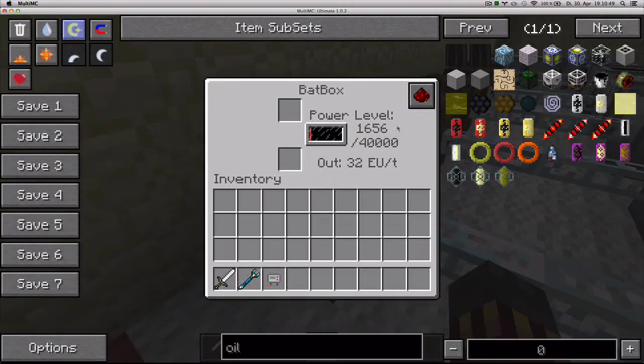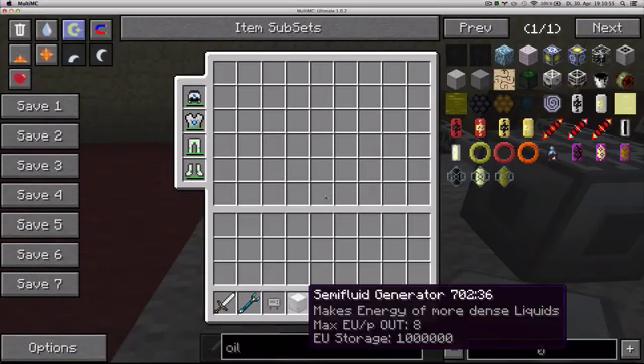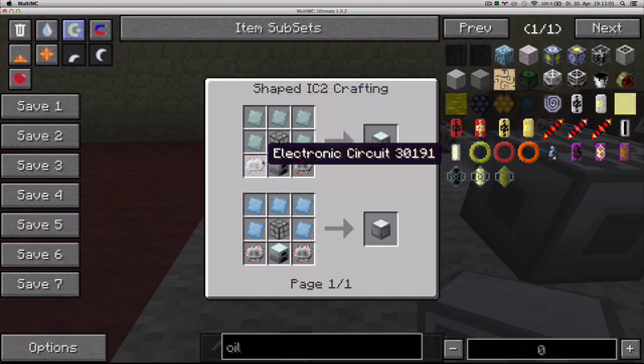It's gonna store the energy and output it. To make the semi-fluid generator, you need those plates you now know how to make — refined iron plates in this case — plus a generator, circuits, and hardened glass. Quite easy.